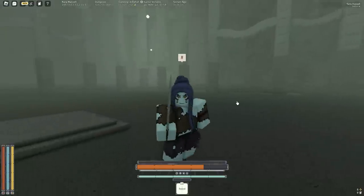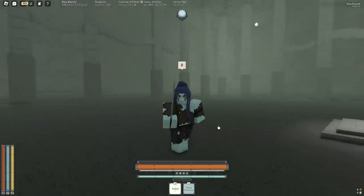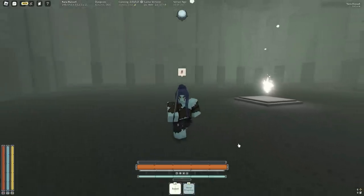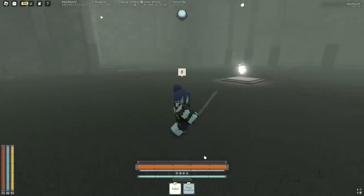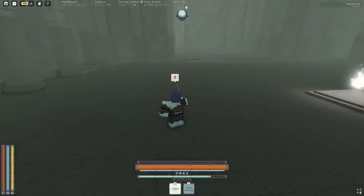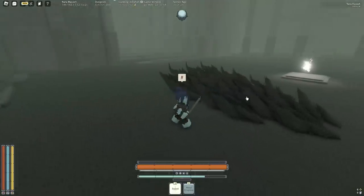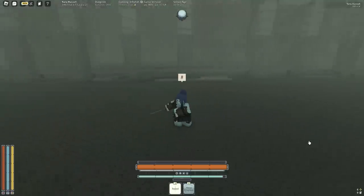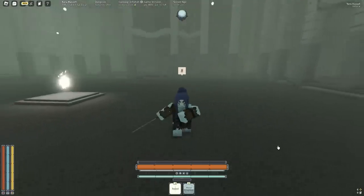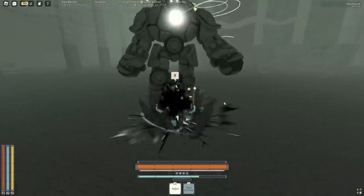We're going to start with the zero-star Iron Sing mantra. The first one is called Metal Eruption — it takes 45 ether, which is not that much. Basically it's pre-nerf Ice Eruption from pre-Layer 2. It's pretty good. Let's see what happens when we use it on a mob.